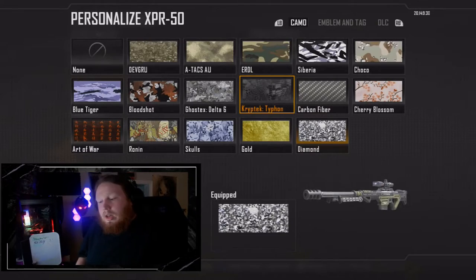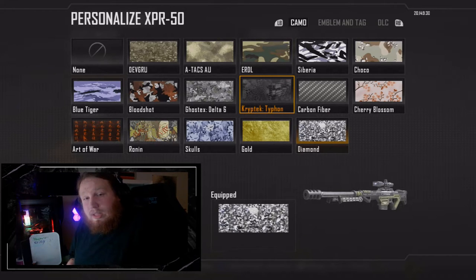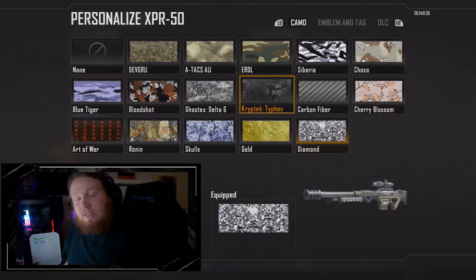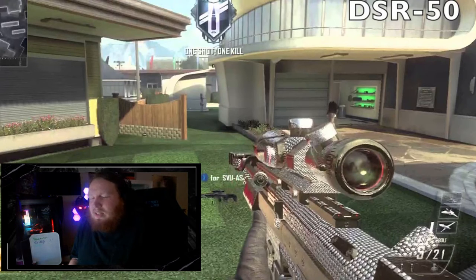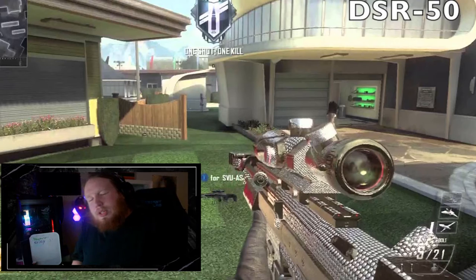Number 4: This one has some nostalgia for me. For anybody that played Black Ops 2 heavily, they'll know — it's Black Ops 2 Diamond. There was no tier above Diamond in Black Ops 2, which really sucks because Diamond looks so nice. I played a lot of Black Ops 2 and got the submachine guns Diamond — it was one of my first mastery camos ever in any Call of Duty. I don't regret it one bit, and I know many of you enjoy it as well.